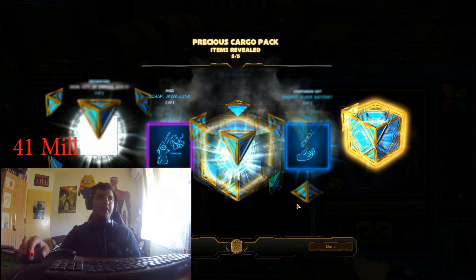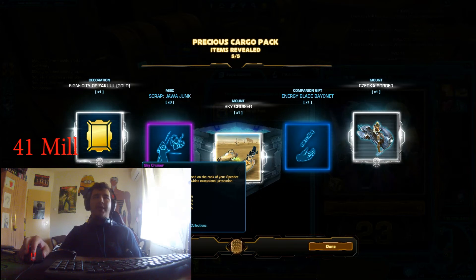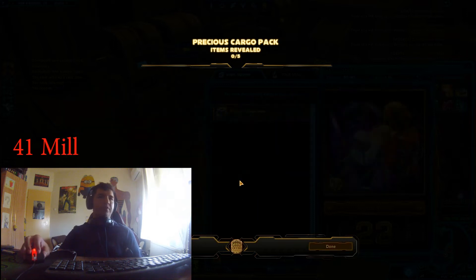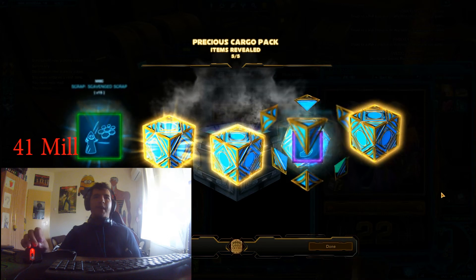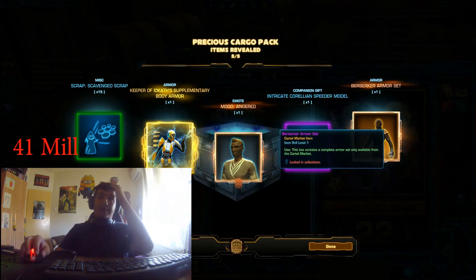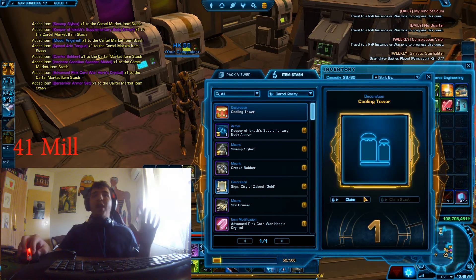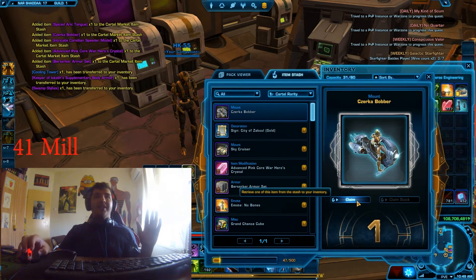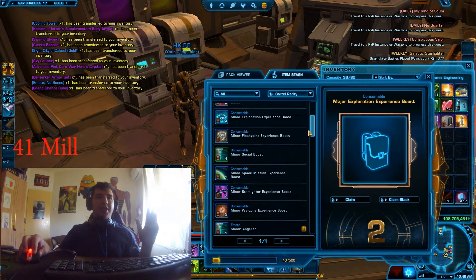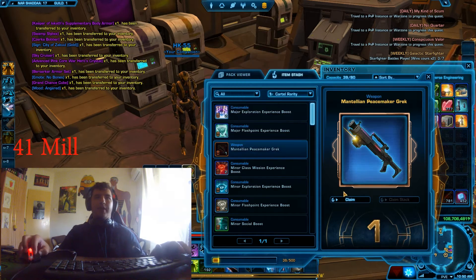The rares have stopped. We got the Sky Cruiser mount, which is kind of an old one, and it's also from the Cartel Market. City of Zaku Gold, which is good, and the Turk of Bobber, which I really really like. The final one — Keeper of Iocat Supplementary, the Berserker armor set, and the Mood and Rage. Three rares just at the beginning — probably not getting any more, but that is sick. I'm gonna grab this Grand Chance Cube.